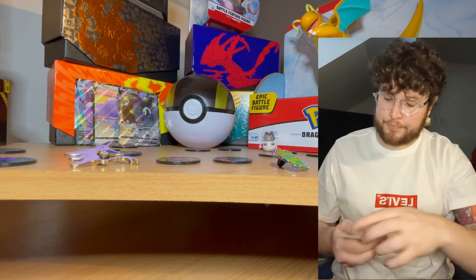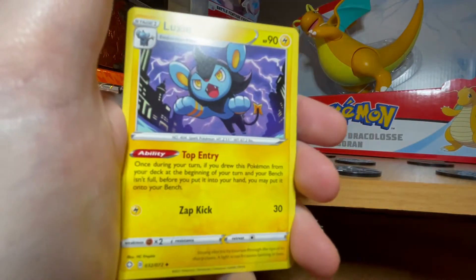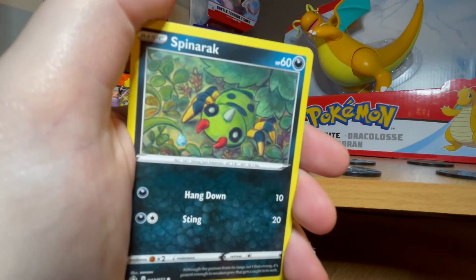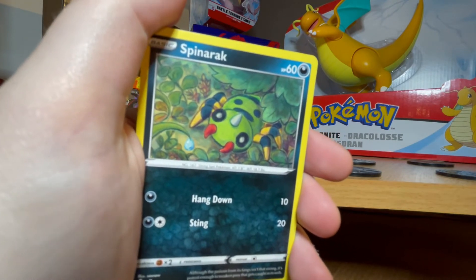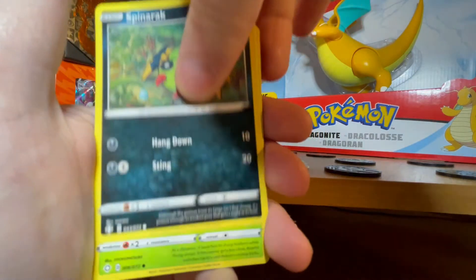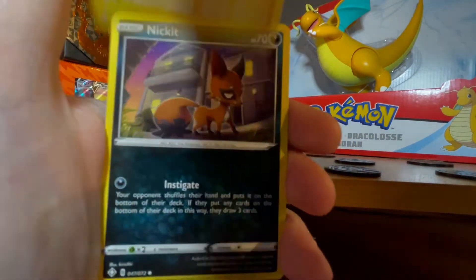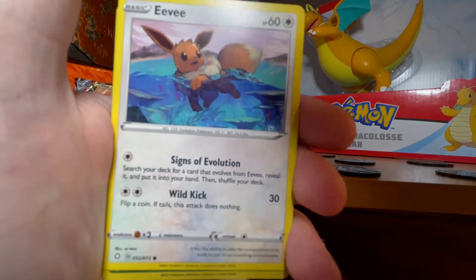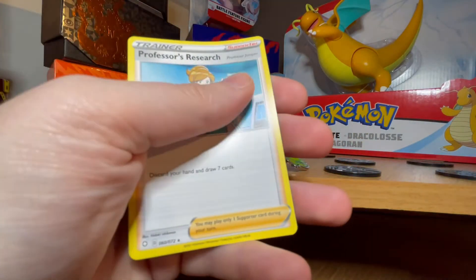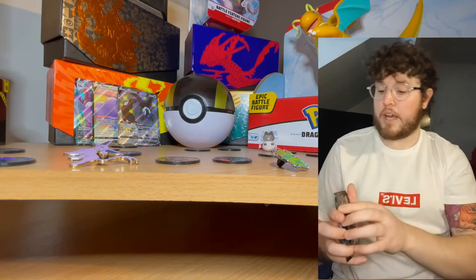Electric energy. We have the Team Yell Towel, Luxio again, Floatzel today. By the way — because this is being posted a couple of days later — today is Fletchling Community Day in Pokemon Go. I've managed to get all three shiny evolutions so far, which has been really fun. Tropius as a hollow, very nice. And the rare — Professor's Research. We can only hope the last pack does us well.